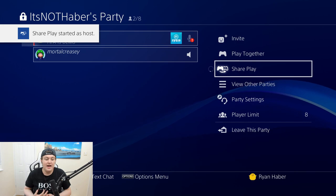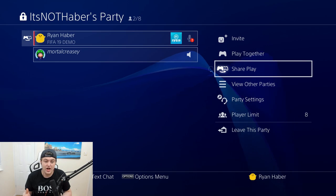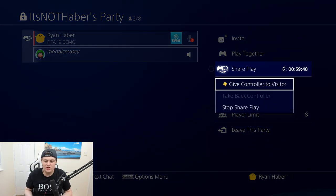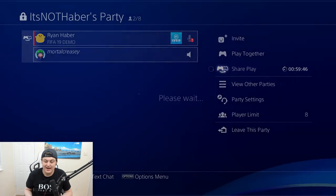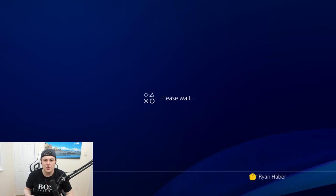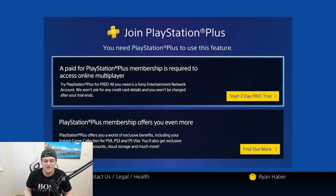So you click OK and then SharePlay started as the host. Now when your friend in the party accepts the SharePlay, once your friend joins the SharePlay on your party, you click on SharePlay again and then you click give controller to visitor. It's really easy and then basically your friend gets access to any game you play on your PlayStation.